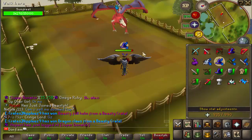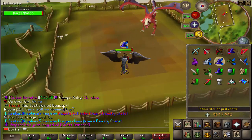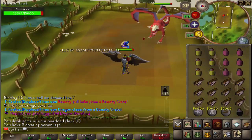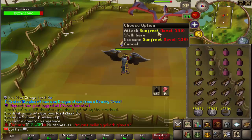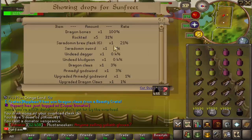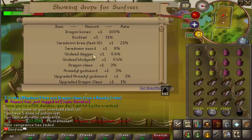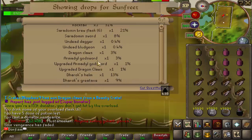Someone just got a beastie full helm. We're gonna protect magic when we're fighting this boss. We're gonna taste vengeance up and examine the drop table so I can show you guys what kind of loot we can get. We always get dragon bones — not really the best thing. The ceratoman sword is an 8% drop rate, an undead dagger is 0.4%, and undead bludgeon would be really nice to get at 0.4% as well. Dragon claws is 3%, AGS is 3%.